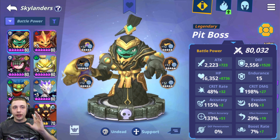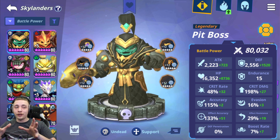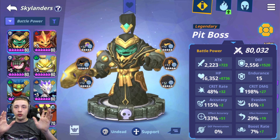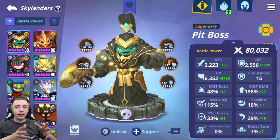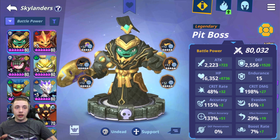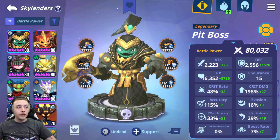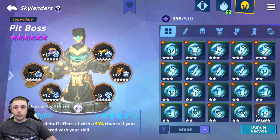I went with Pit Boss and I'm so happy I did because this man carries me through all the content — PVE and PVP. His strip is so strong on his A1 and A2 and he strips every single time because of his passive. Also paired with his passive, he's able to heal your team — if he lands the strip he heals all allies by 20% of their own max HP. That's a really awesome skill and the main reason Pit Boss shines so much. All runes on him are 5-star legendary, and I'm focusing on 200 accuracy to counter the 200 resistance you see in PVP.